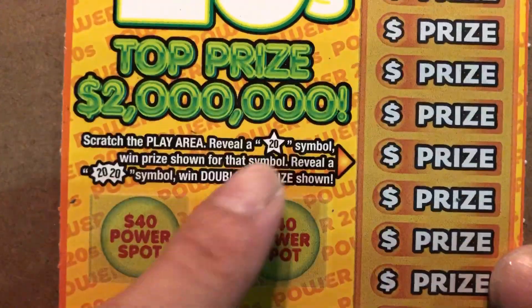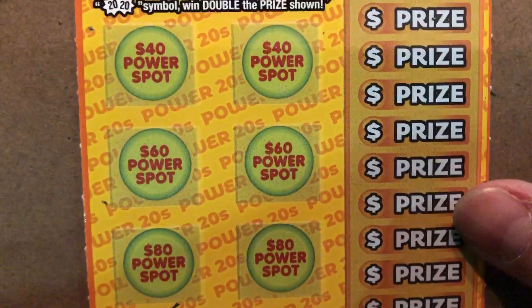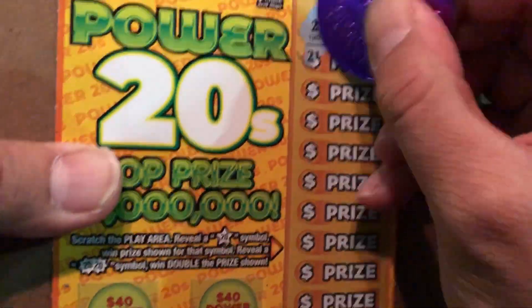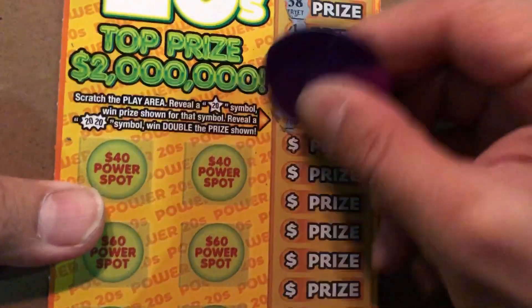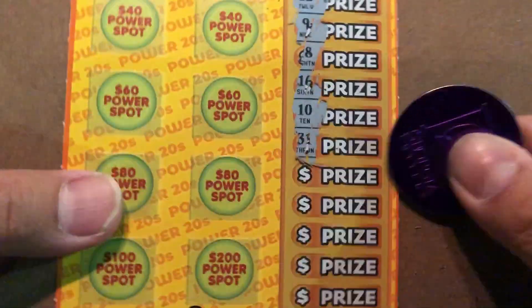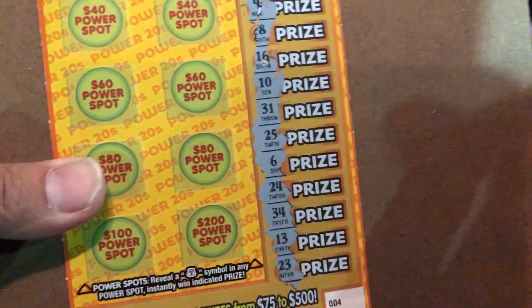Okay, Power 20, my friend. We're looking for a symbol — 20 or double, that's it. Numbers mean nothing in the bonus right here. We're looking for money back — nope, nothing here.